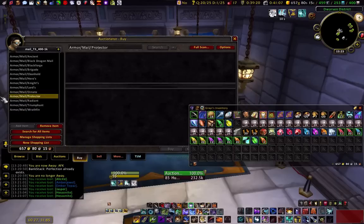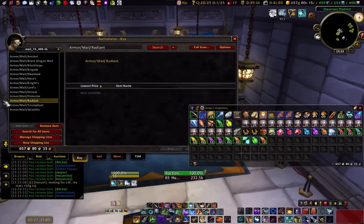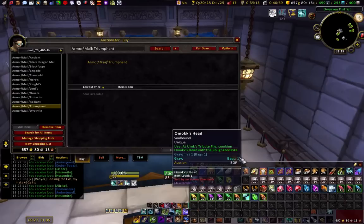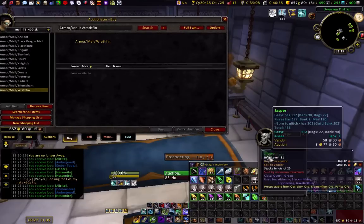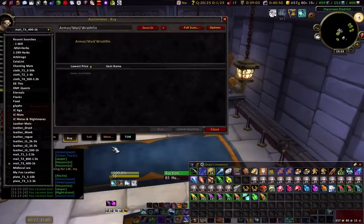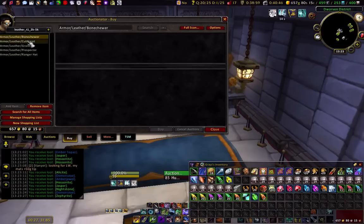While prospecting here, what I'm doing is I'm looking for gear. As you can see, the prospecting goes off down there. Gotta move the auction house screen. And these tiers, they don't really go by the old prices anymore, except for maybe leather.